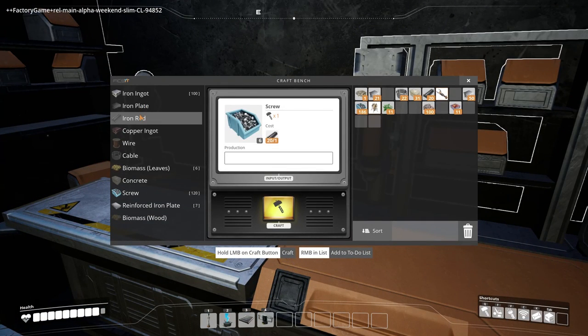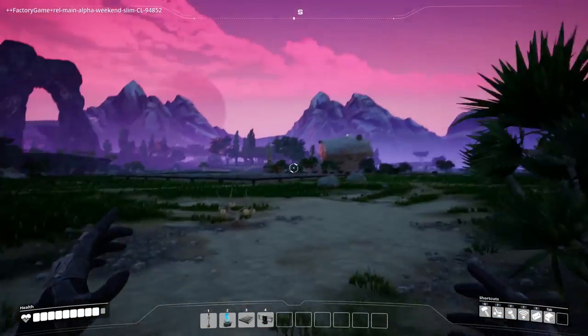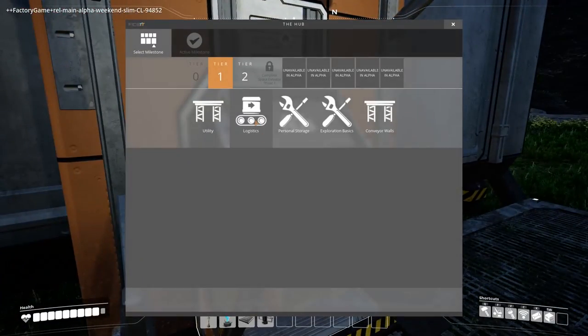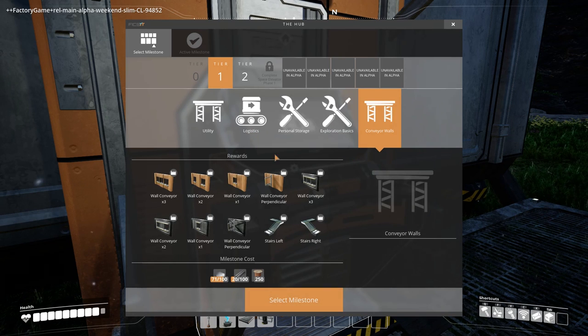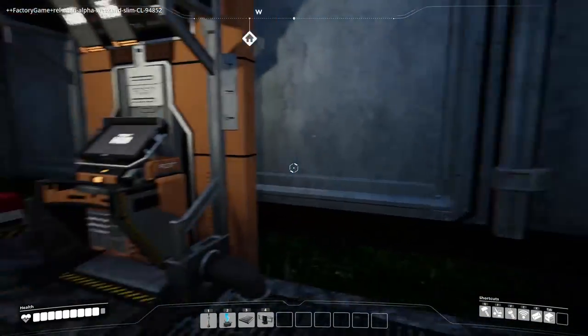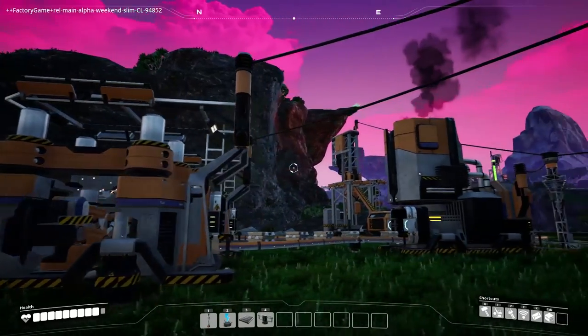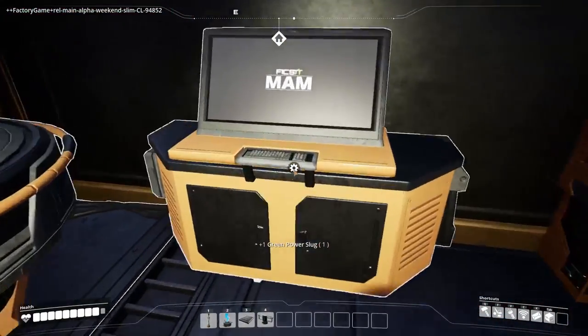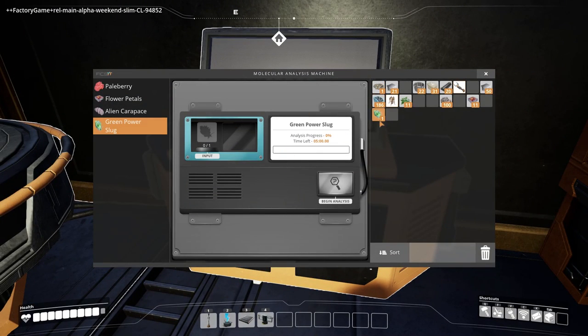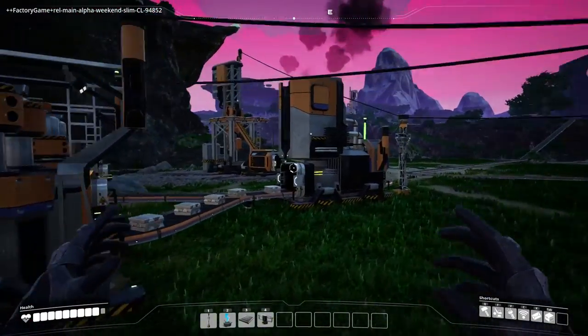I want infinite iron plates, rods, copper wire, cables — all this automated in one central location at our base. We're going to need logistic stuff and conveyor walls — really a ton of simple stuff but a lot of it. I did find a space slug last time just sitting on a cliff, so we'll analyze it in the MAM — that's only going to take a couple minutes. Lots to do — time to get production underway.